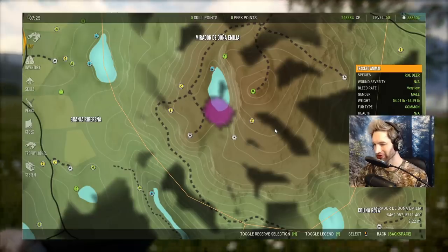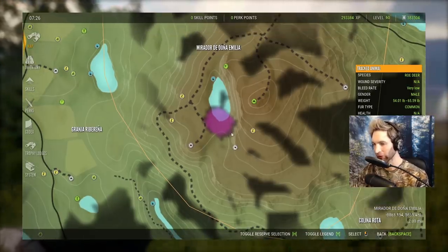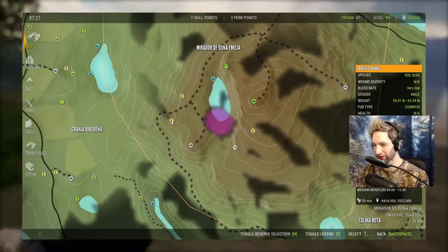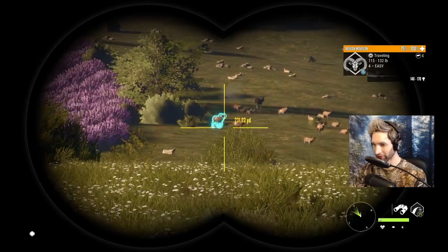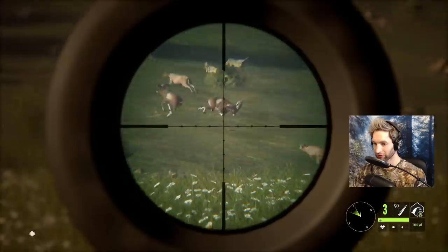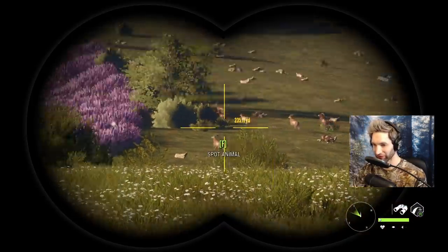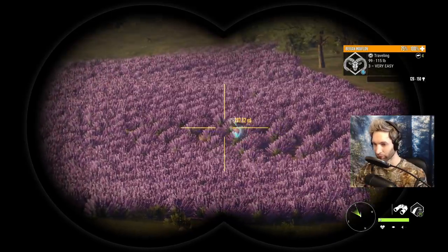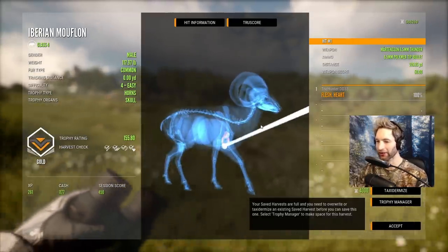As we're heading to the next spot I want to show you where we just got that giant mouflon. We're over here by the Mirador de Don Amila, and there's the Fuerte de Pascal. We started right here at this tent, took down a bunch of the beceite ibex to clear hunting pressure with the 300 magnum, walked up over this ridge and he was bedded right here at about 11 o'clock in the morning. We also just spotted a max-weight ram about 230 yards out — got a perfect heart shot. It's a 155, perfect heart shot walking at 219 yards.